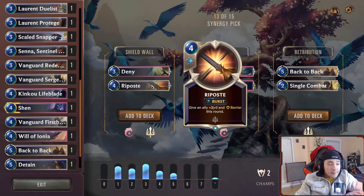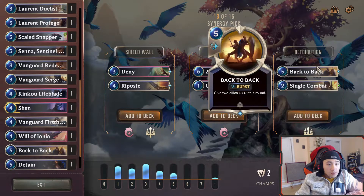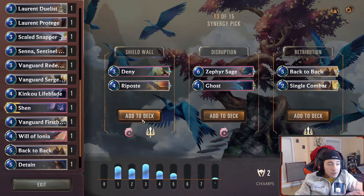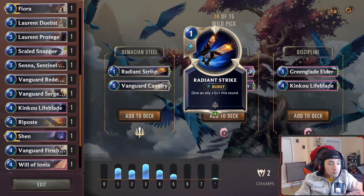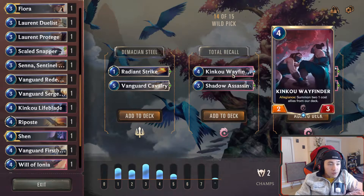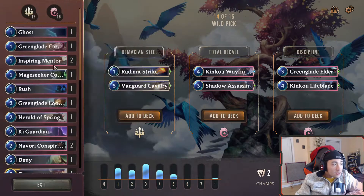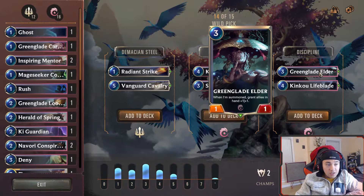Deny is amazing. Riposte — give an ally plus three plus ten, barrier. I'm doing it. Give an ally plus one plus one and the Vanguard Cavalry — very good pack right there. Summon two one-cost allies from your deck — we don't really have enough to get this. But the Shadow Assassin is good.